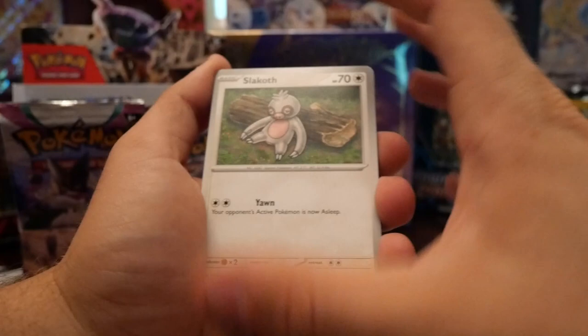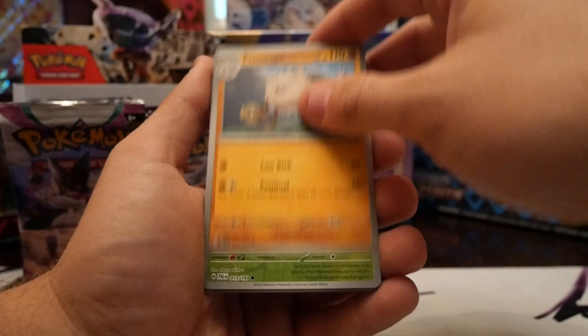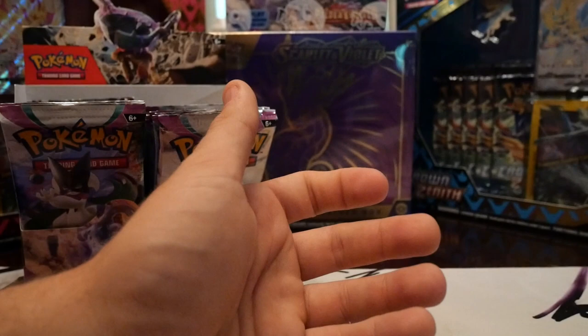We got Slakoth — that's me after I'm done eating. We got Paldean Wooper, Pikachu, Cufant, Houndour, Grusha, Primeape, Sprigatito, reverse Saltitan, reverse Hariyama. What are these packs? This is crazy — I'm gonna start grabbing random packs, I'm done pulling from the front.